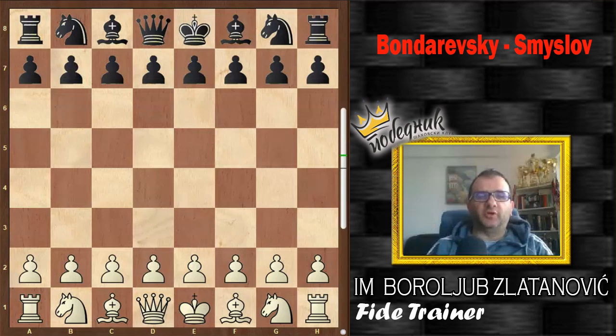Hello dear friends and welcome to our new video. In this video I will present the game Vasily Smyslov won in 1946 with black pieces against Igor Bondarevsky. Two titans of the 1940s of the last century, and you'll see young Smyslov so convincingly led the game and won in a perfect style.